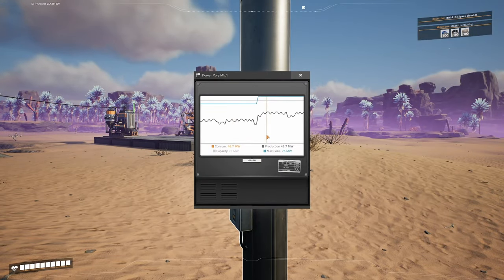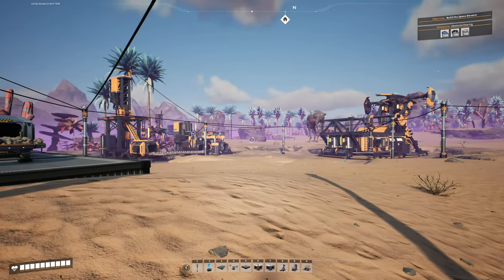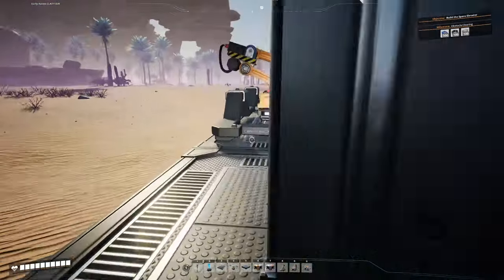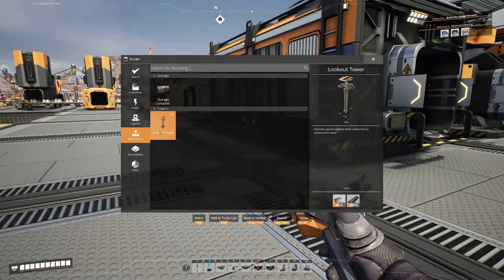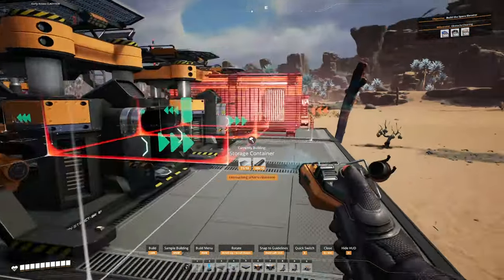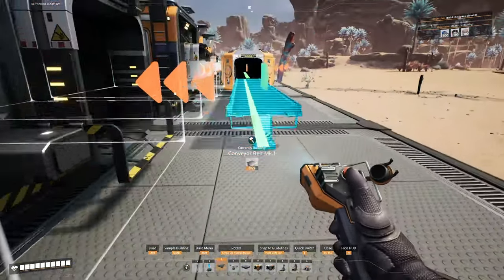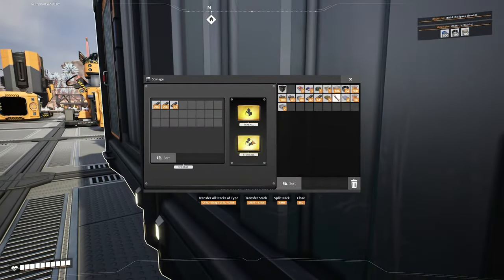We'll put our splitters here to make another manifold, line up the inputs and outputs with our machines, put them right in the middle of the foundation turned 90 degrees so the inputs and outputs line up. Then do the same thing down here into the storage container. Now we can hook up our belts into each machine - just like on the other side, this will take in our 60 iron rods per minute, split them so 30 go to screws and 30 go into this storage container, with overflow going to the container once the machines are full.